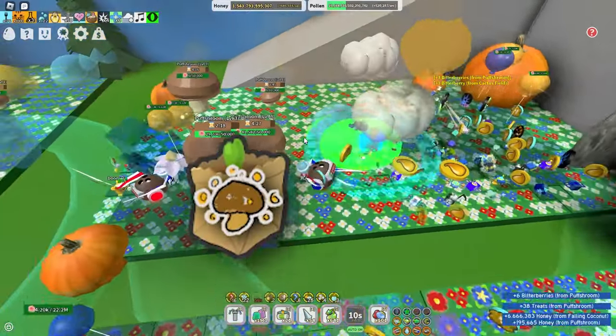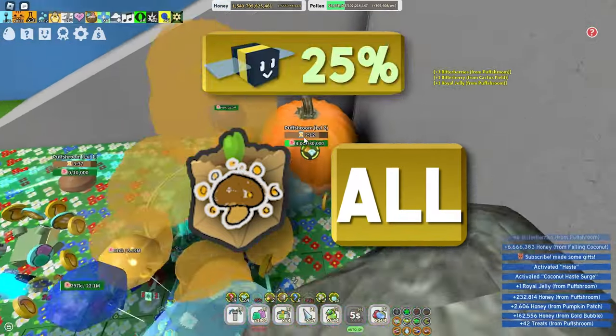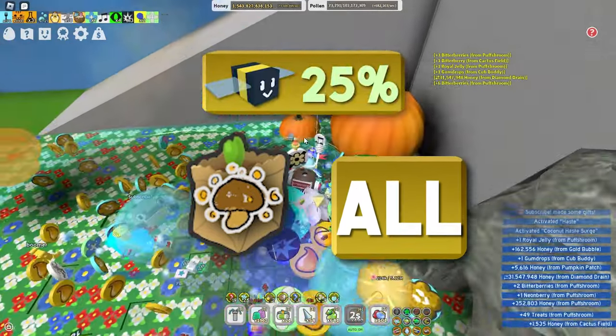Starting off with the Spore-Covered Mushroom. It can be found by breaking puffsrooms in any field, and donating it grants a 25% increase in common bee pollen and gives free soft waxes.